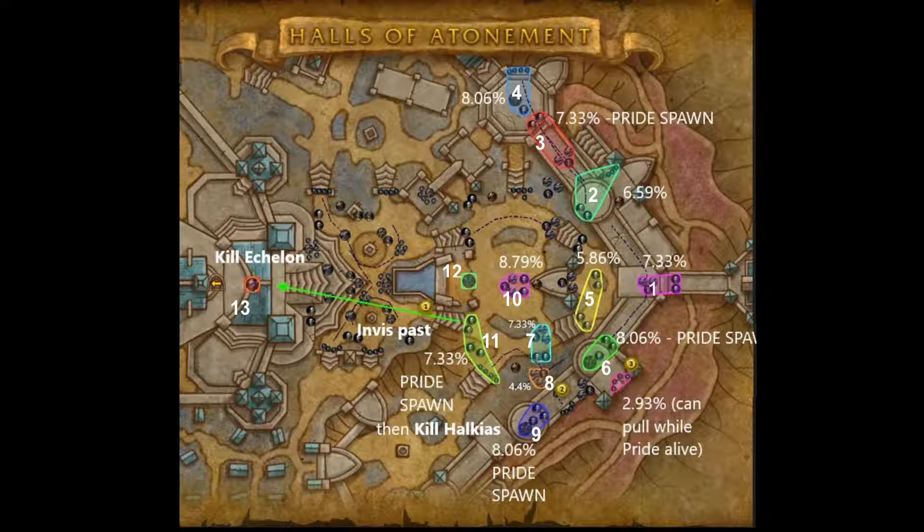You're going to get Pride, nuke it down, and then move on to kill Helkias — use Pride to kill him. After that, pop your stealth or use your rogue's invisibility to bypass all the trash, go up, and then engage and kill Echelon. Pride is only utilized for Helkias here, but it'll help you get through quickly. Skipping that trash saves time before killing Echelon and moving on to the next section.